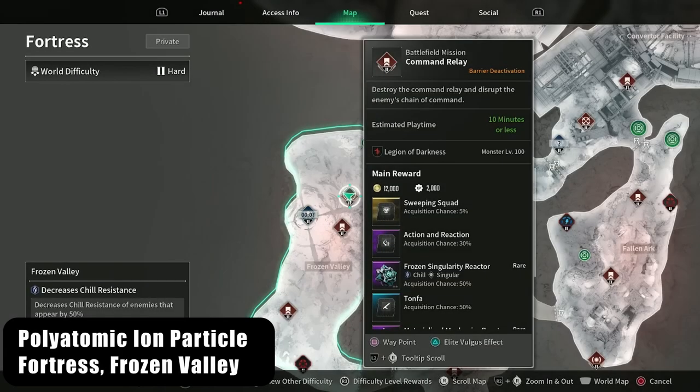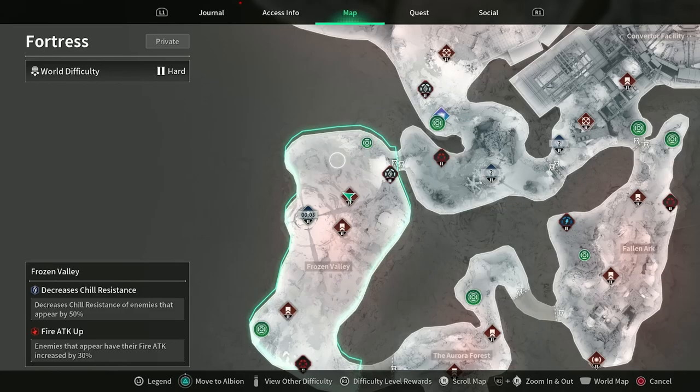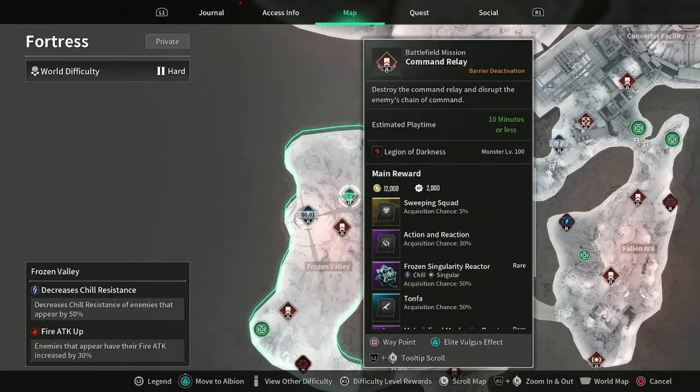For polyatomic ion particles, we're going to come to the command relay mission on the Frozen Valley in Fortress. This is going to be the best mission to farm this. It's a barrier deactivation mission and it spawns two elites — not three, as opposed to the advanced neural circuit mission run we were just doing over in White Knight Gulch. This only has two elite spawns, so what we can do is run in, clear the two elites, and then abort the mission early so we can reset and do it again quickly.